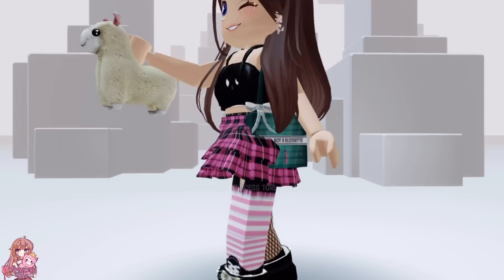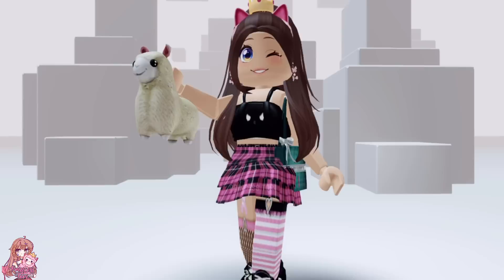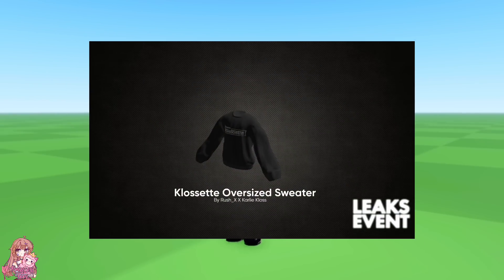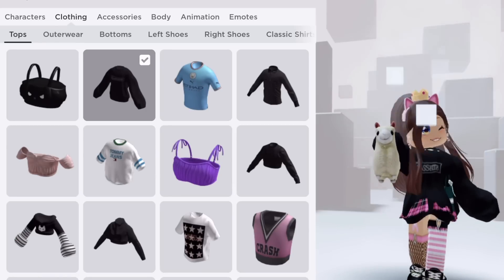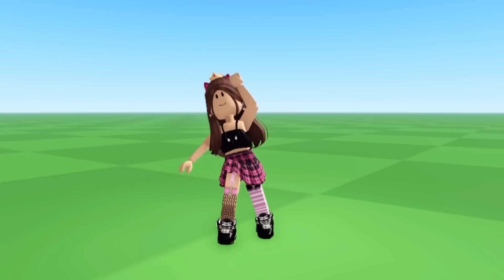Once you have the badge, the item will be in your inventory. This is how it looks on your avatar — it's super cute. There is also a bonus free item if you have collected all five items from the event. If you have, join this game and you will unlock a free oversized sweater. It looks super cute on your avatar. What do you think? See you soon, bye!